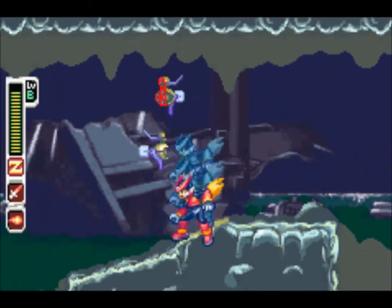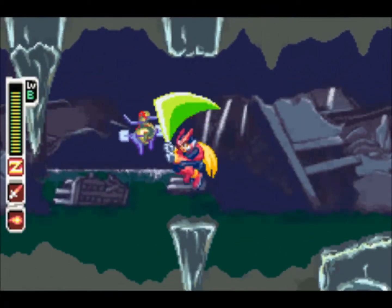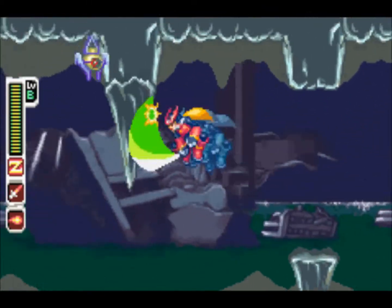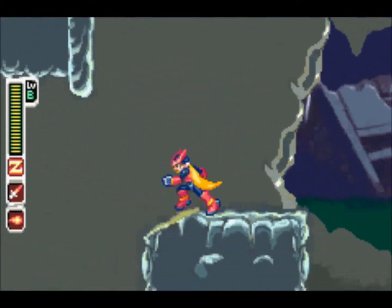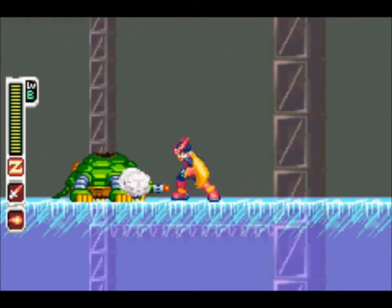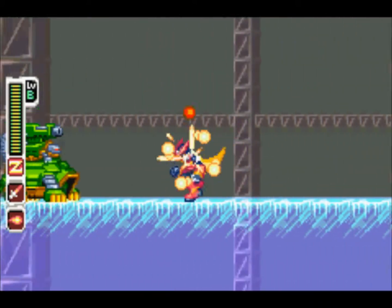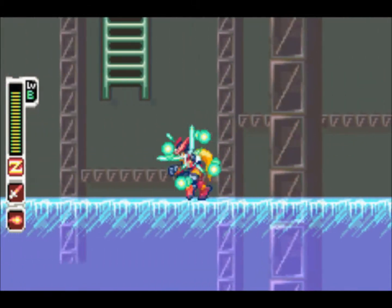Makes sense, right? This level is pretty straightforward. You want to make sure that you destroy these pillars. I'm using the Z-Saber, but you should probably be safe and use the Z-Buster - use the gun. Be safe and use the gun at that part. These turtles, I hate them because you destroy the thing on top, and for some reason I never jump even though I know the missile is coming.